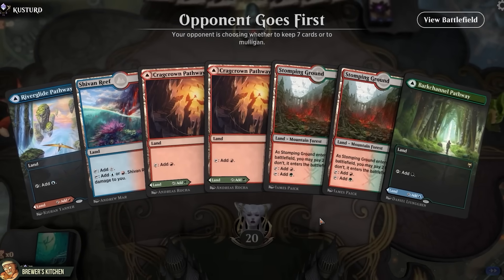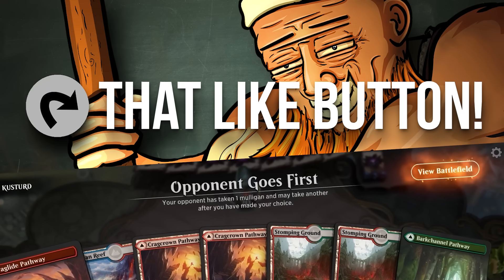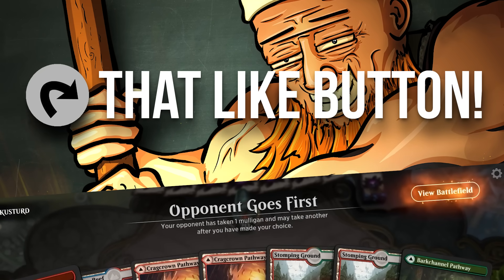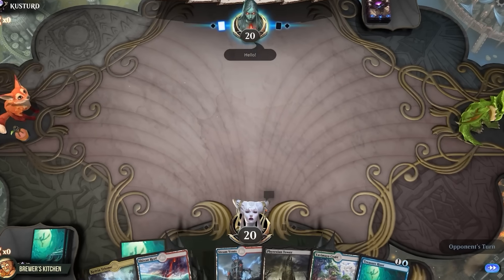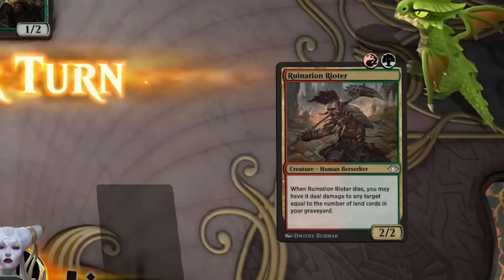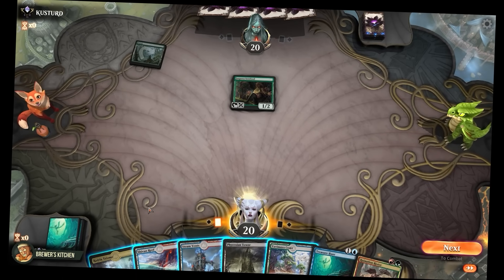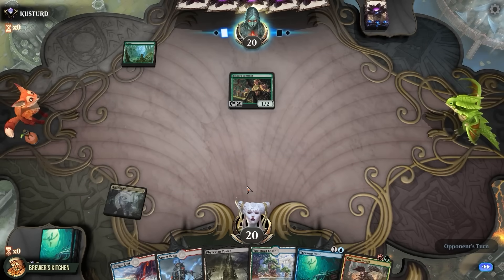What? Another game? I don't see much use in showing the same combo again, but sure. I do, however, see a lot of use in tapping that like button. Thank you. Mulligan until we find a Treasure Hunt. Opponent plays a Jespera Sentinel. Oof — well, that's certainly a thing that can happen, but it's not as bad as it seems. We just have to sequence our spells a bit differently.